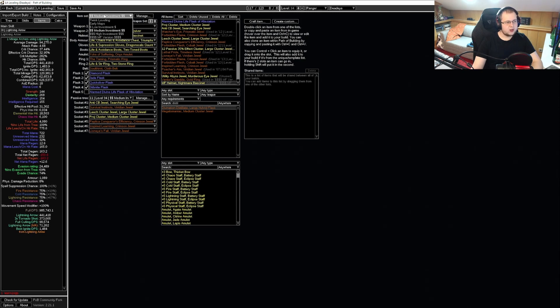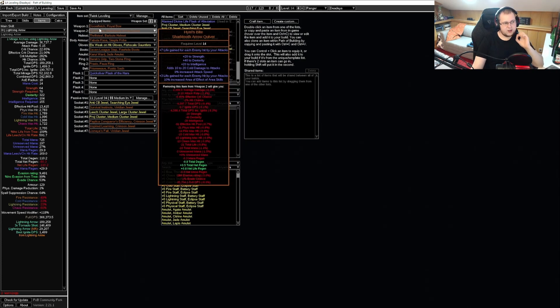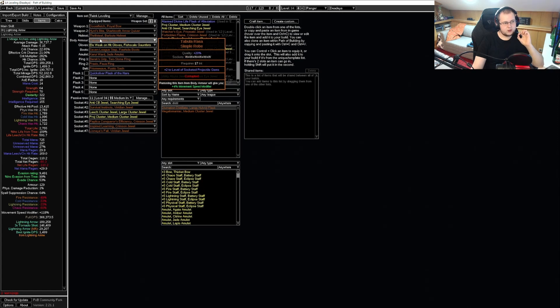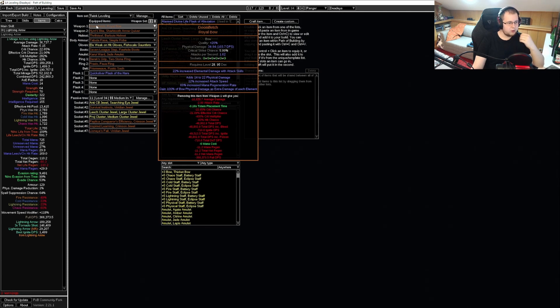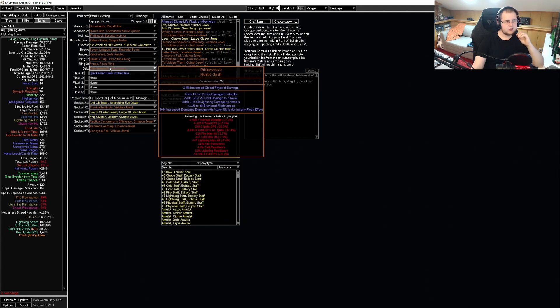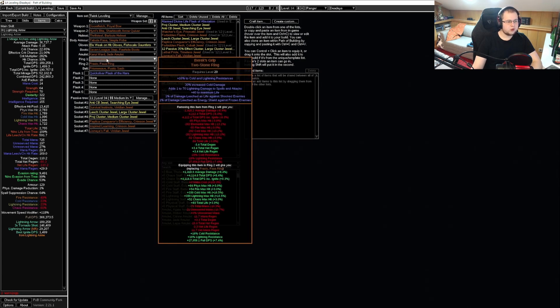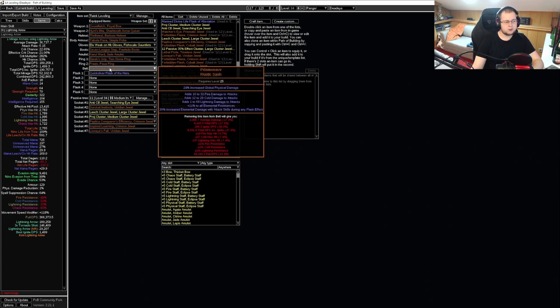Now let's take a look at the leveling section. Of course for the mayhem we don't have twink leveling, but if you do, any of these items are pretty good. Some items you should definitely get quickly: Tabula Rasa is definitely a go-to item. Doomfletch can be very powerful for us for early leveling, and we can get it as early as level 28. The most powerful leveling item, as far as I noticed, is the Prism Wreath, giving us a huge amount of elemental damage — that's definitely going to push us a lot once we get to level 25. A Blackgleam is also pretty nice, but it's not giving as much elemental damage as Prism Wreath.